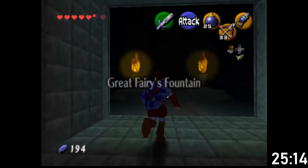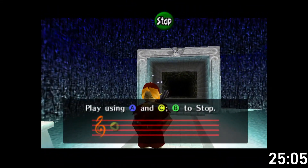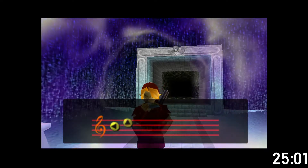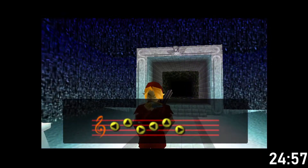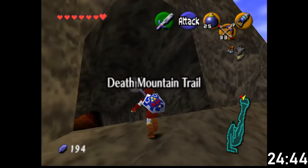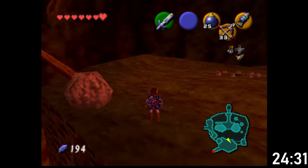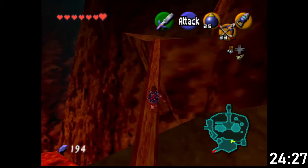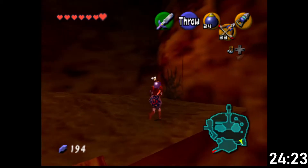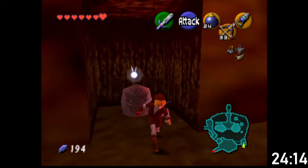What was in here? It's a Great Fairy's Fountain - I forget if I got anything from here. That's just a health refill; we did already get whatever was there, probably wasn't anything useful. So we need to go to Goron City. Mask of Truth yields a Deku Shield.